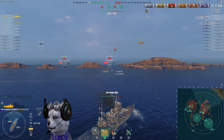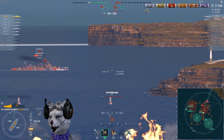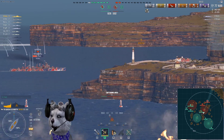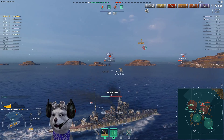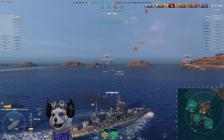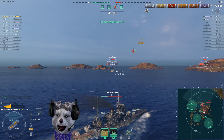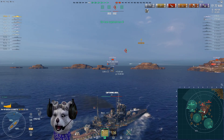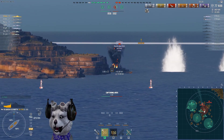Come to think of it, my Queen Elizabeth stats are really bad — I think I have only a 30% win rate on the Queen Elizabeth. So this game is an anomaly for me. Probably because I play so much cruiser, my playstyle on the battleship also suffers. Okay, I'm going to take the kill shot on the Königsberg with AP.